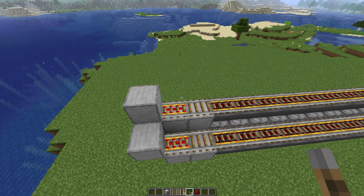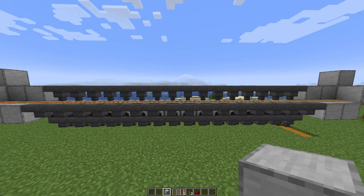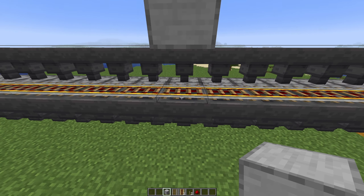Let's start by placing down a double chest. Break 2 blocks and place the chest down in here. On top, crouch and place a hopper.